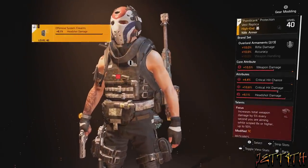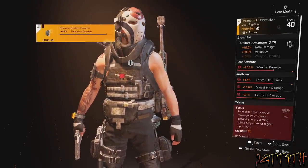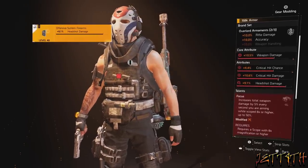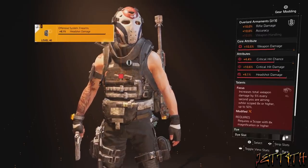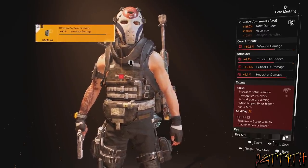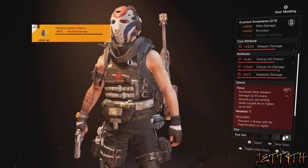For the chest piece I am using an Overlord Armaments — we are using two pieces for the +10% rifle damage and +10% accuracy. Core attribute: weapon damage. Regular attributes: critical hit chance and critical hit damage. For my mod I put headshot damage.